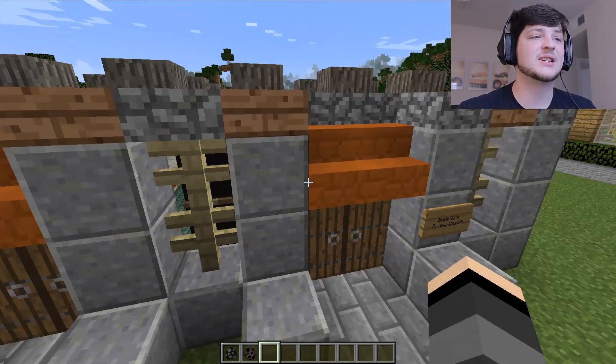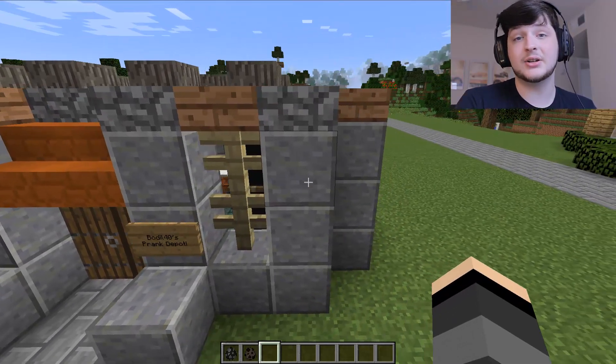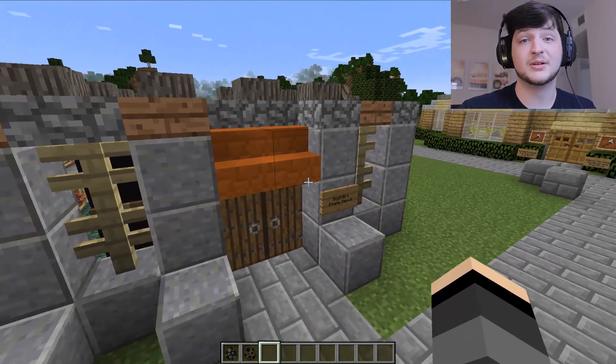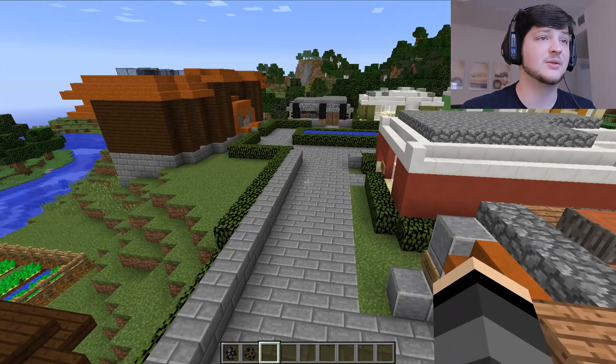It's a very unique style build. Hopefully you guys enjoyed it. I wanted to give it something rustic-y, so I went with acacia and jungle wood — I thought that looked kind of nice. And like I said, no windows, basically fences with the banners on the other side. Let's go ahead and get into our next few builds, which are not person builds.